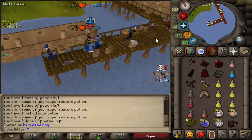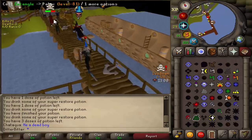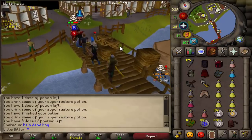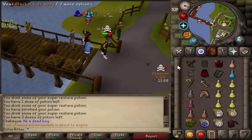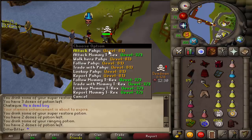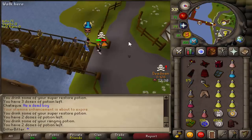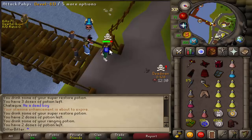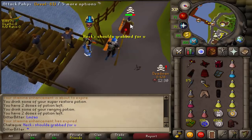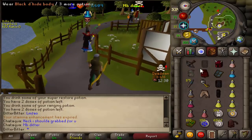What does he have? Is he running for it? He might be. Let's catch an entangle in a second. I just stop-bashed him. He has no prayer so I'm just going to bolt him. He's dropping his dragon dagger — be serious, dude, that's so sad. He just dropped his dragon dagger to level 52. He's dropping everything — black d'hide chaps. I got those at least.